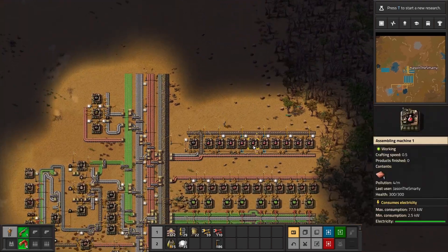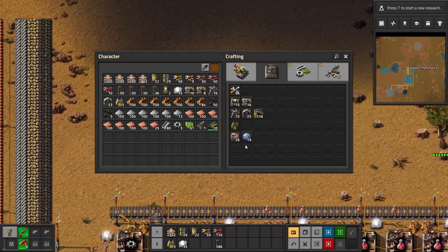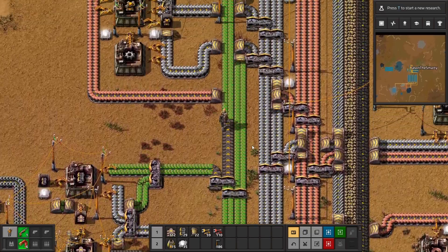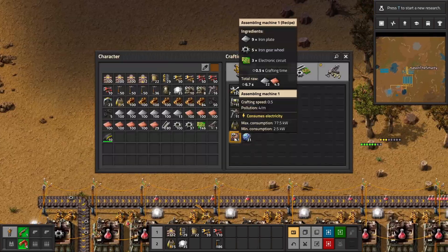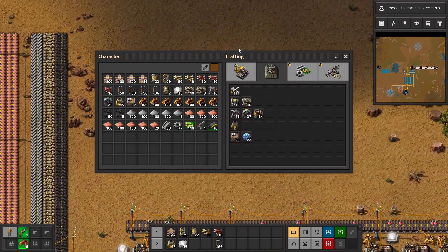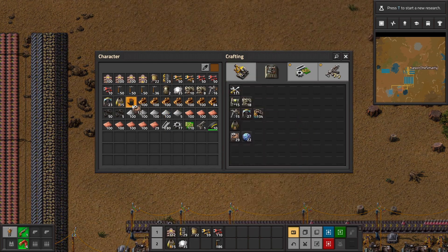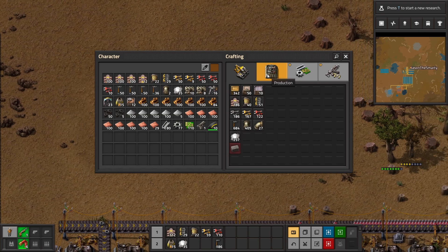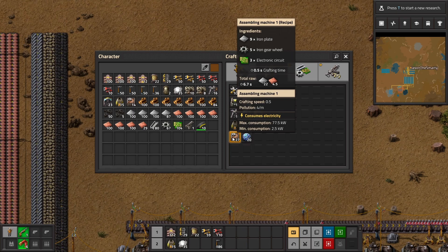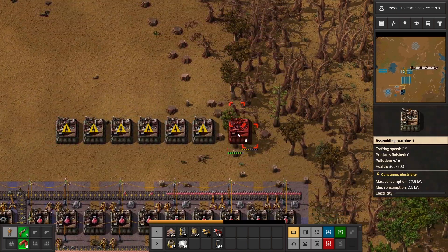Now I have to make our green science. Green science is marginally more expensive and complex. We need 12 assemblers for green science. I think one belt and one inserter should be enough. I need exactly 12 green assemblers, one for belts, and one for inserters. Let's offset this by one assembler because I don't know how much space it's gonna take.